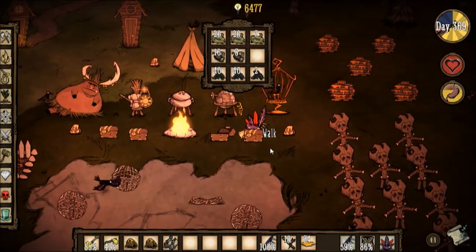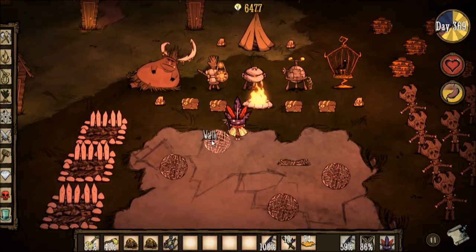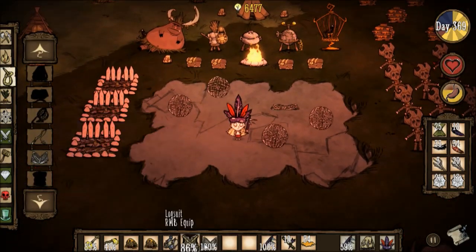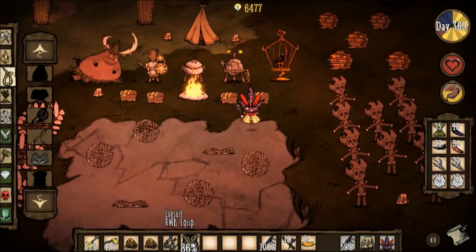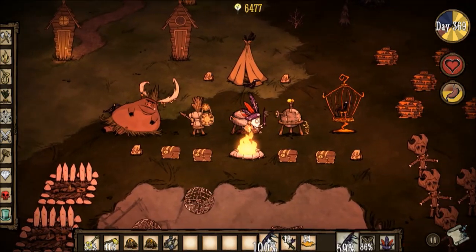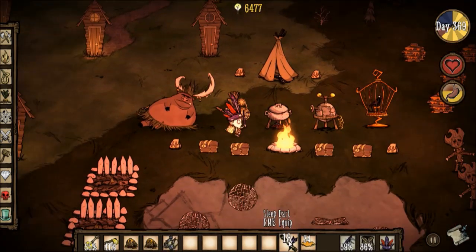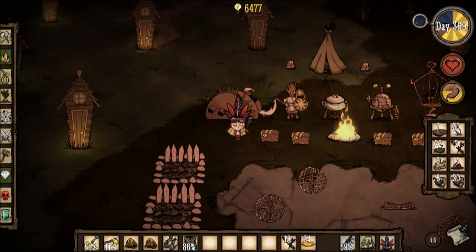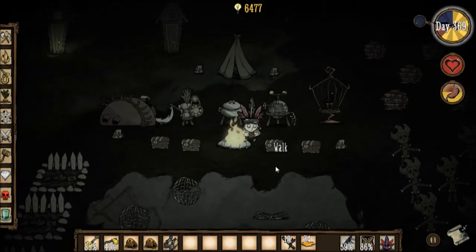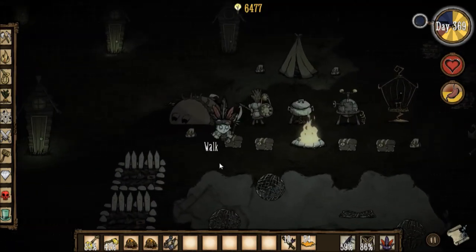Basically everything is in surplus. I need to make another bird trap. I got an extra tentacle spike — two is obviously better so you have a backup. Basically spend the night waiting, and then tomorrow will be a day of cooking a turkey dinner and hunting some gobblers.